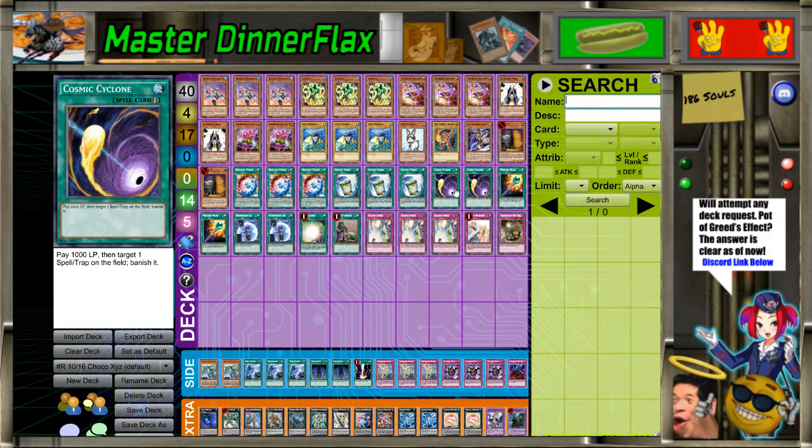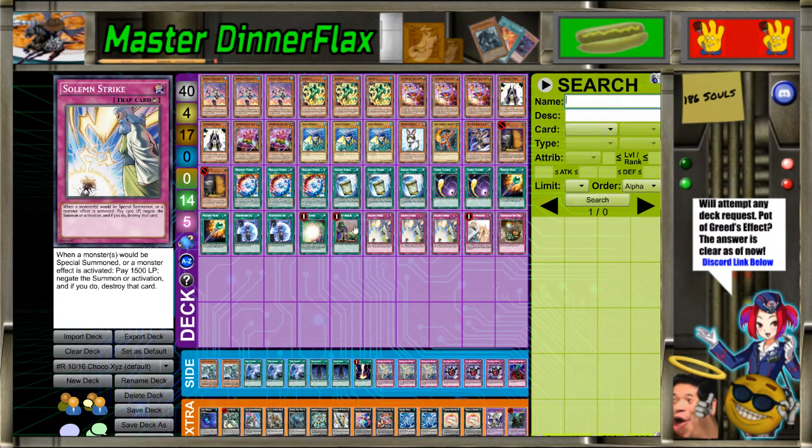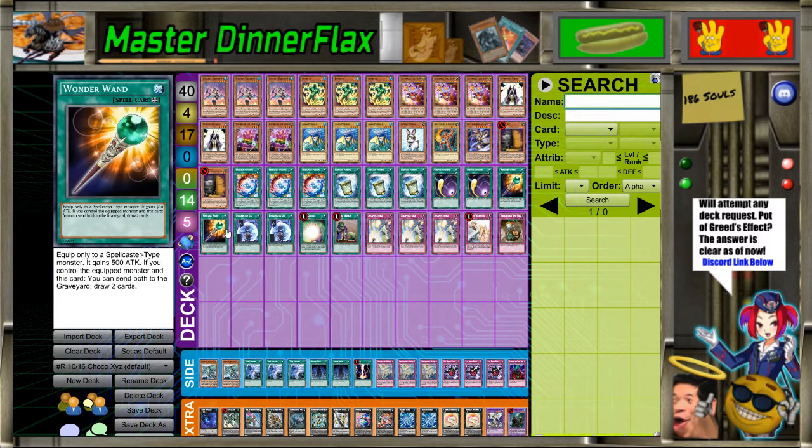Double Cosmic Cyclone - it's alright. It came out in the set before, and Metal Foes were really good, but Twin Twister was also really good, so it's hard to know which one was better. With this one you don't have to pitch. I don't even remember why I liked this one over Twin Twister in the main - I'll go ask Past Self later. And then Double Wonder Wand. The Spellbook card wasn't legal yet, but draw two cards - always helpful, especially if you're doing it on an unused Trick Clown. That's very powerful.